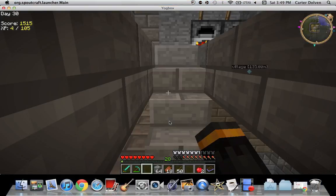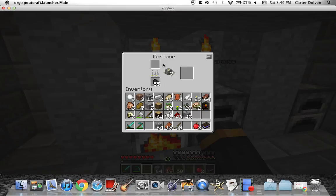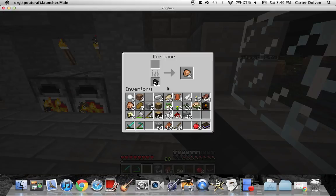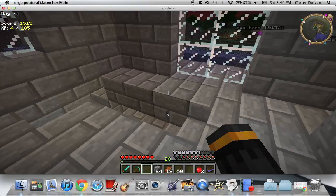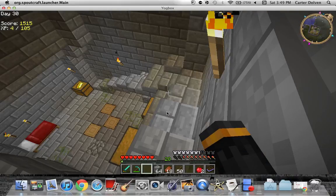Up here I'm cooking some food and smelting some gold. I have coal ore — I actually found it in my builder's hut. Having a bunch of food is useful, and you might wonder why I'm taking all this food if I might die.